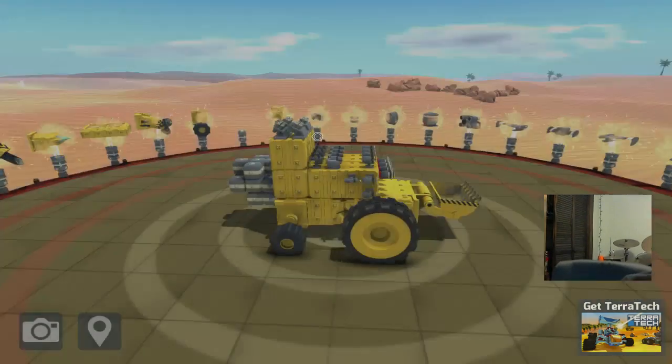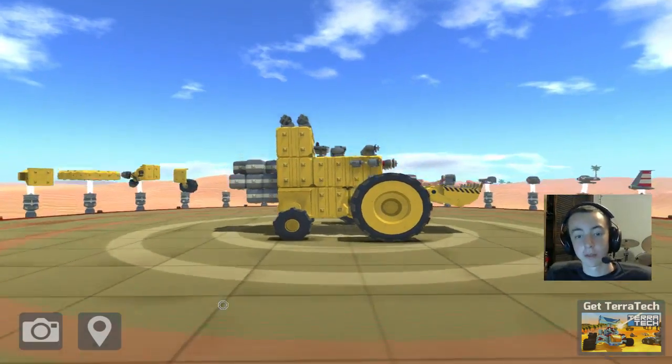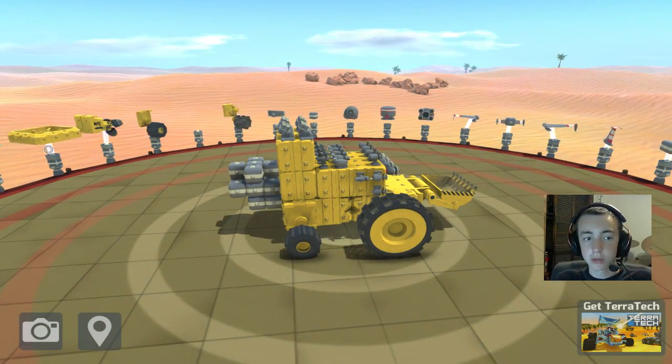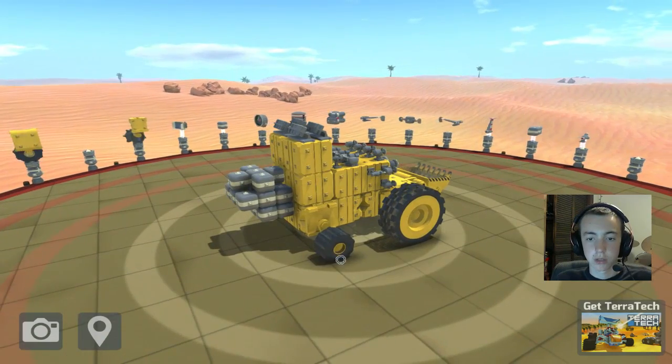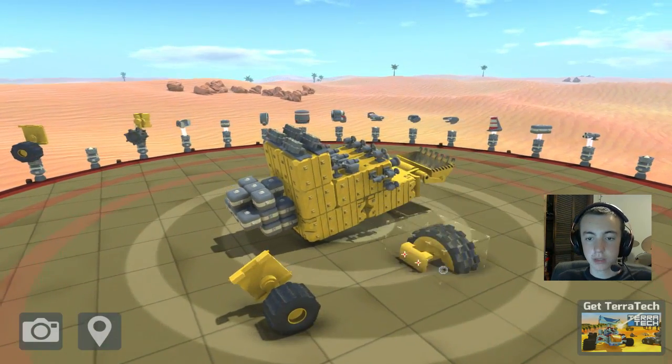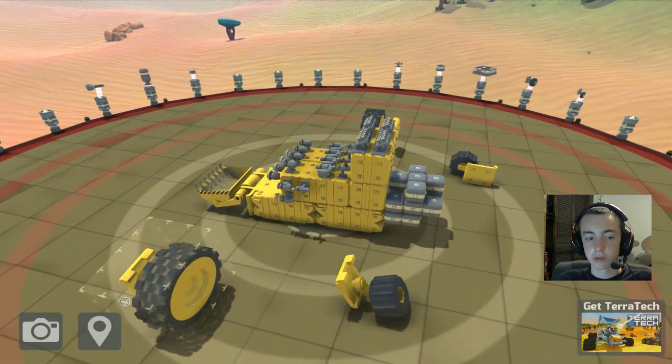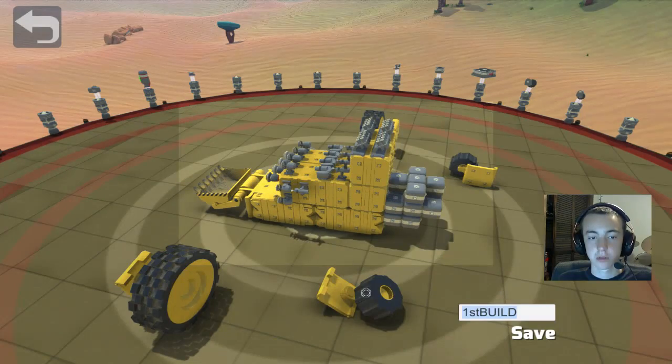So in sumo, the first person to push the other person out of the ring — that's how you win. So guns aren't all the glory. Do we even want wheels on this thing? Let's save this — no wheels.